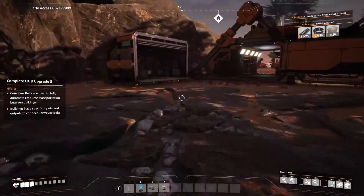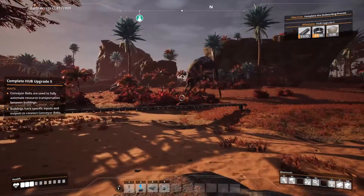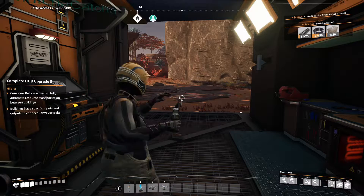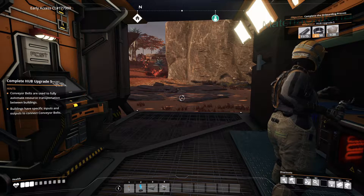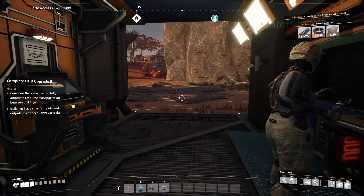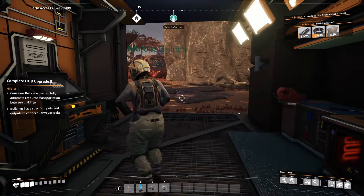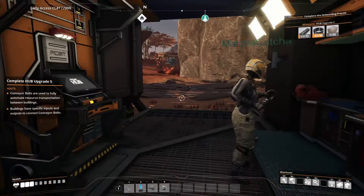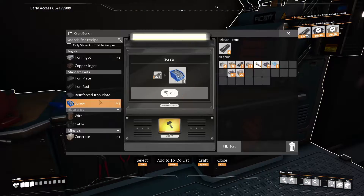I'm gonna go hit this thing. Oh it's scary — it's running away! Little bitch. Alright, so I've got some copper now, but we don't have a miner yet, so I'm just gonna do it all by hand I guess. I need nine cables. Alright, this is gonna be making iron rods now.